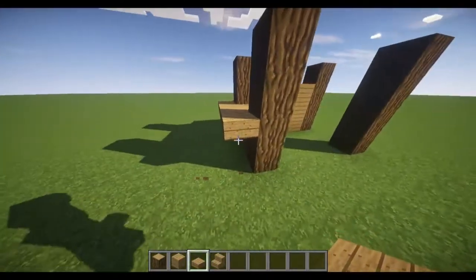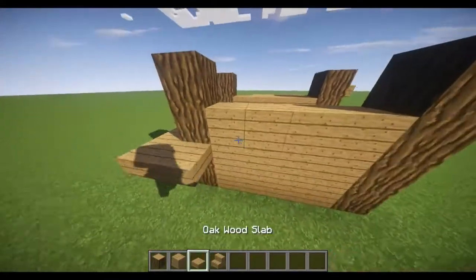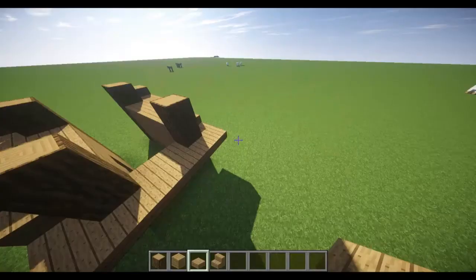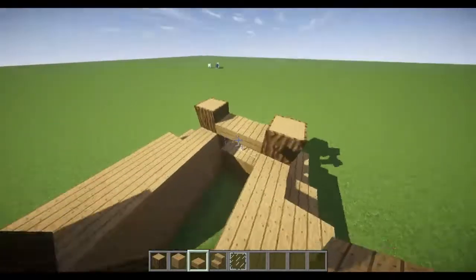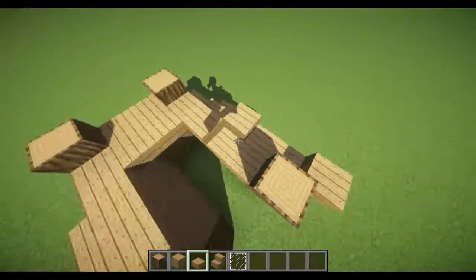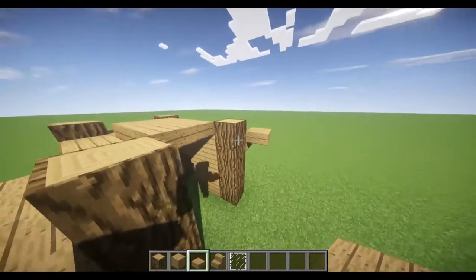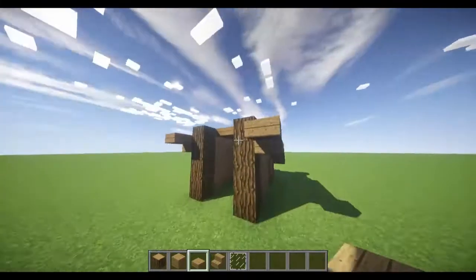Then go up one more, and do the same on this side — just quickly fill this in like that. For the roof, you can place your glass panes right there, then place slabs like that, and come up like that. Place slabs along here — the roof is kind of complicated, it goes like this and comes down one there. We'll finish the roof off once we've gotten the interior done.